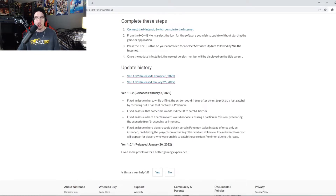Third fix: they fixed an issue where a certain event would not occur during a particular mission, preventing the scenario from proceeding as intended. It's vague because they don't name the specific mission — probably to avoid spoilers, similar to the Manaphy mission. In RPGs it's common where you need to talk to someone to complete a mission but they're not even there, and resetting doesn't help. At least now side missions should be fully completable after updating.